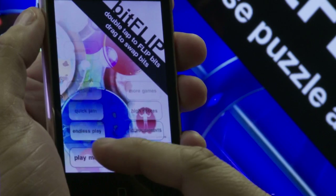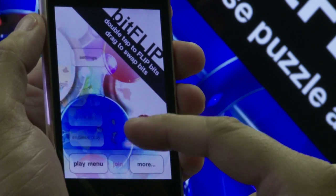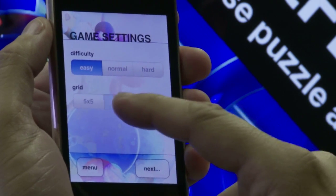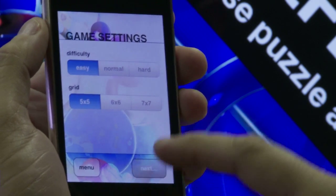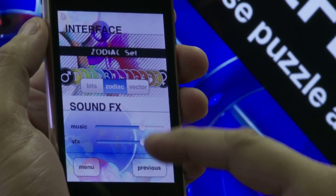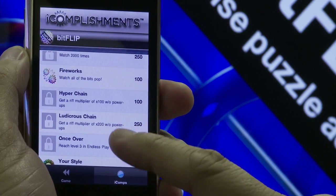As far as features are concerned, the game has three game modes and three difficulty settings — easy, normal, and hard. There are three grid sizes: you start out with a 5x5 by default, but you're able to select a 6x6 or a 7x7 grid to give you more bits to flip. There are also three bit sets, which switch up the gameplay a little bit. BitFlip also features accomplishments, which are our brand of achievements.